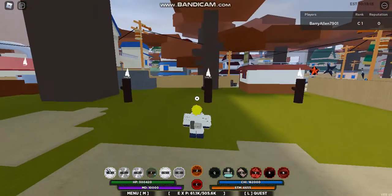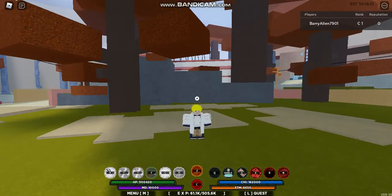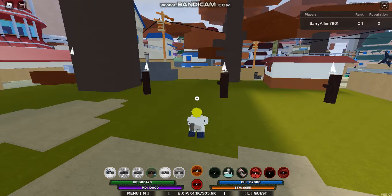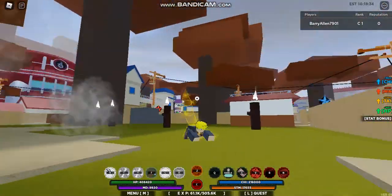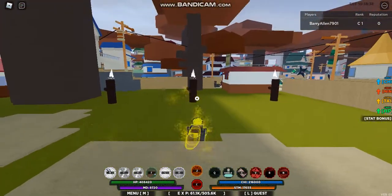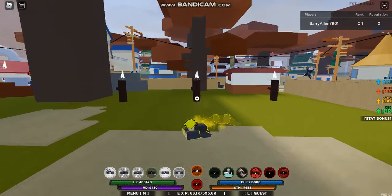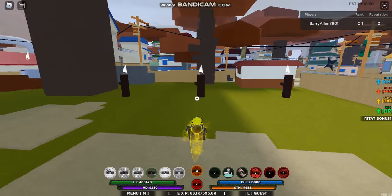So the first move is basically putting on your tail. Whenever you get a tail beast, if you want to equip it, hold Z. You have to equip it on your Z slot — just press it, click equip, then hold Z and you should have your tail right here, just like this. If you hold Z and then attack, there are special attacks — the six tail has like the bubble ones and this one has the big hand one.